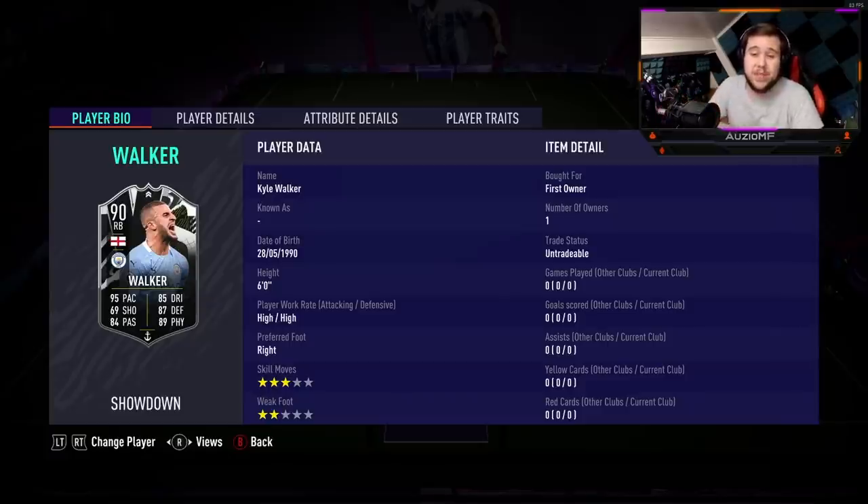Look at the stats on him: 95 pace with 85 dribbling, 87 defending, 89 physicals, and 84 passing as well. He looks like a beast. He is a six-foot player with high work rates, three-star skill moves and a two-star weak foot. They didn't give him a skill move or weak foot upgrade, which is kind of disappointing, but he was a beast with those already so he's going to be a beast now.